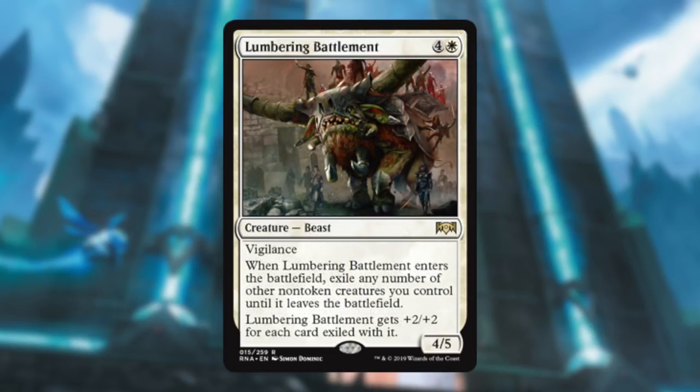Lumbering Battlement — five mana for a 4/5 with Vigilance, that's fine. You might play it, you might not. But the fact that you can just make this guy huge, he's just going to keep attacking and blocking and killing their things little by little. Such a good card. If you can give it flying or anything like that — so annoying. And you can do some battlefield shenanigans where when this guy dies all your stuff comes back. That could be great too.